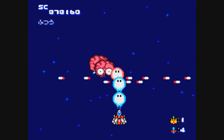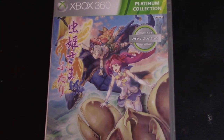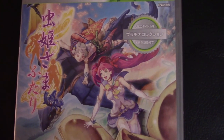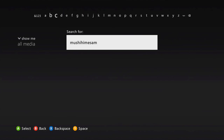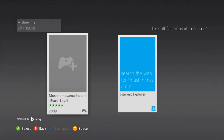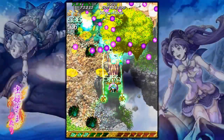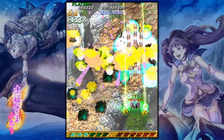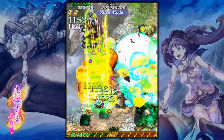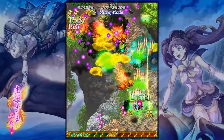Next I tried some Danmaku shooters, starting with Cave's Mushihimasama Futari version 1.5 for the Xbox 360. This is an import but will play on a North American NTSC Xbox 360. If you're looking for this one it's starting to get expensive, but you can get it on the Xbox Live service — just look for Mushihimasama, since Microsoft literally misspelled most of the name on the storefront. The game has a novice difficulty where you can play the original, mania, and ultra modes. My goal was to 1CC each one of these.